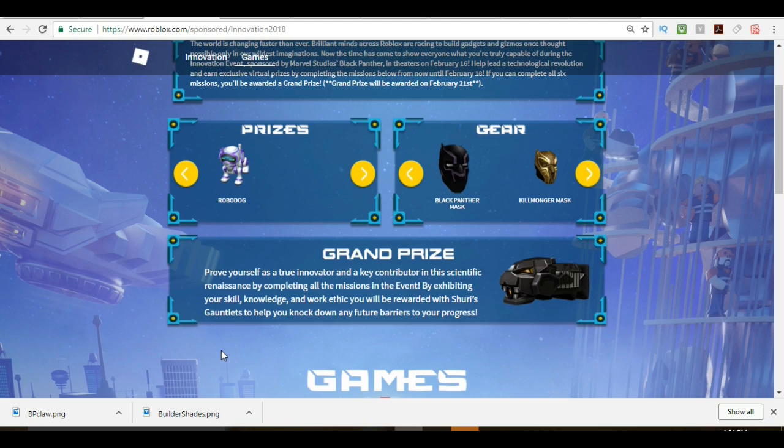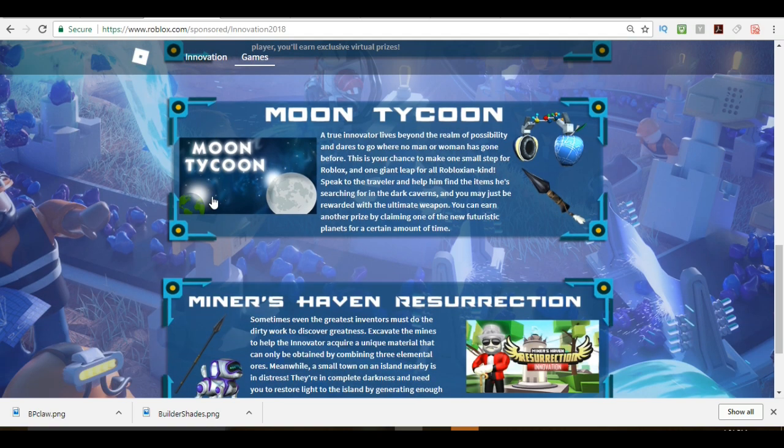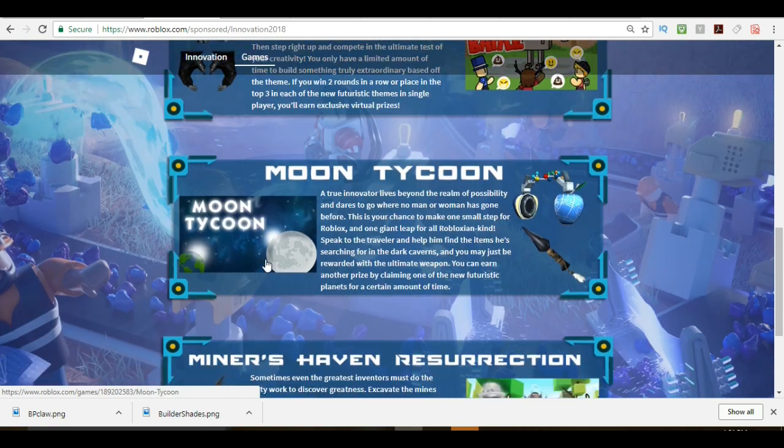In this Innovation event, if you want to know how to get the grand prize, basically what you have to do is get all of these prizes. You have to go through all three of the levels, or all three of the games, and get all six of the items.